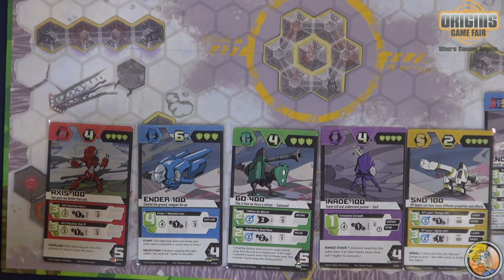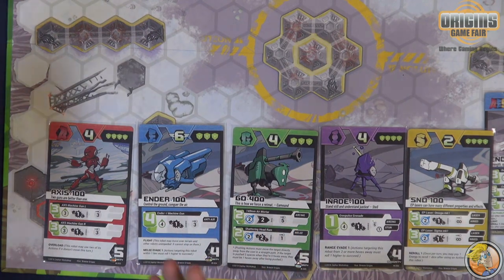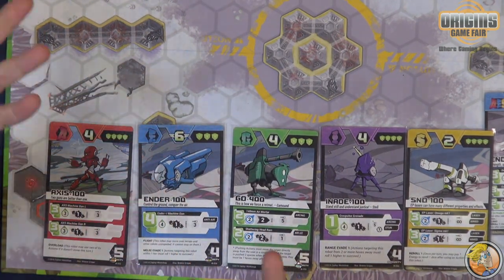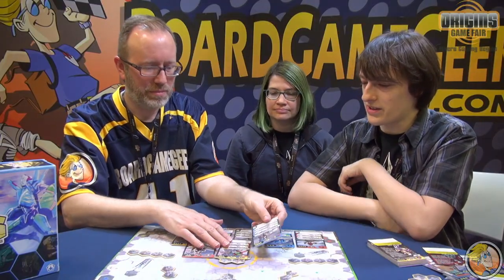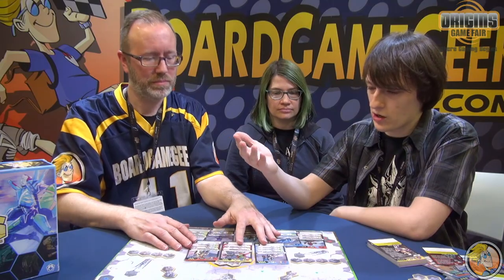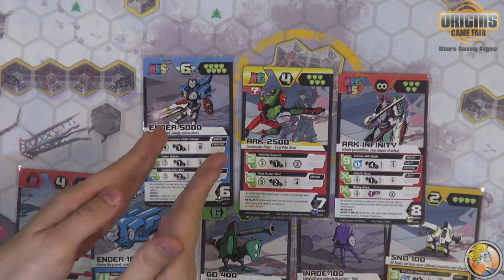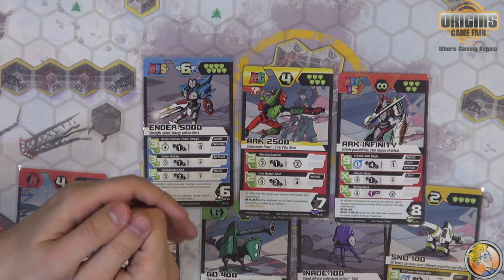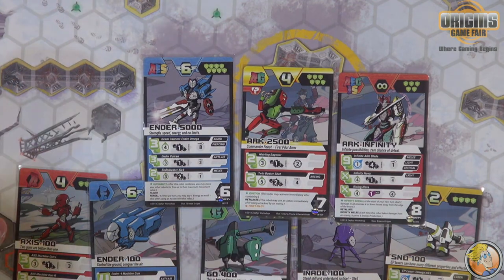The game is basically Voltron meets Pokémon. You put an Assault Robot and an Evasive Robot together to make an Assault-Evasive Robot, and now you can attack and move and shoot. If your whole team is compatible, you can have all five together to make Voltron. You start the game with five basic single-letter robots, and then you have a side deck of combined robots. You match the letters and the names — so you can put an A guy and a G guy together. When you combine, the new robot comes out at full health and gets to do some cool splashy ability that moves your other guys for free or deals damage to people around it. Knowing when and where to combine is a strategically relevant part of the game.